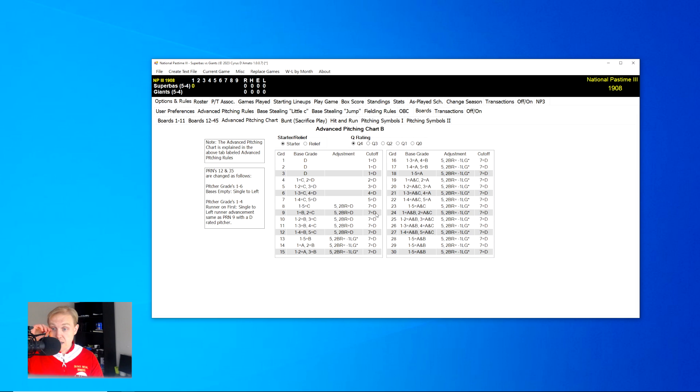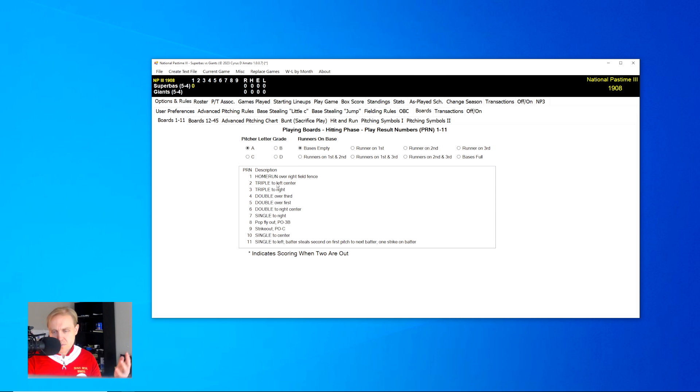When we look at this, you can see that every pitcher will start off with a certain grade and then a certain Q rating. The way the boards are actually read depends upon the combination of the two. In the APA, the pitcher grades only affect numbers 7 through 10 — usually 8 and 9 are affected the most. As we change from one grade to the next, things turn into base hits or are still outs.